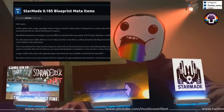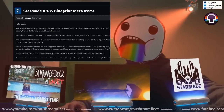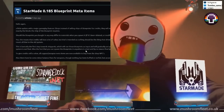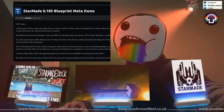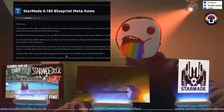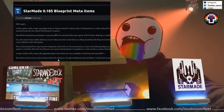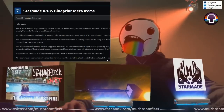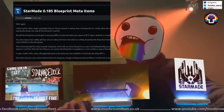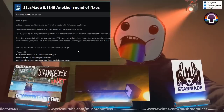This is basically the first step towards shipyards, which will use those blueprints as input and will gradually put your ship together. Please keep in mind this current system is not final, and the fact that you can spawn blueprints anywhere is a test and by no means final — you still need to buy the meta items from a shop. To give credits some value, all support weapon meta items are now available to buy from shops. NPCs also have some minor balance fixes for weapons — nothing has been buffed or nerfed, but accuracy of values has been increased.